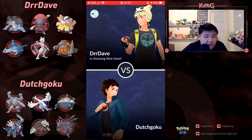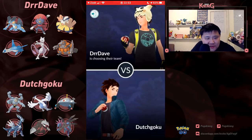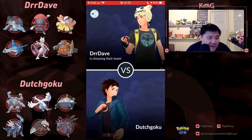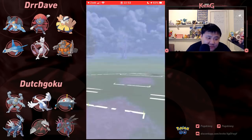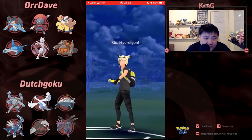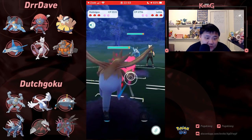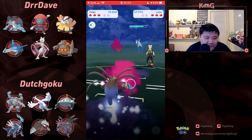Next opponent is going to be Doc/Dr. Dave, using Swampert, Weavile, Hariyama, Latios, Mewtwo, and Rhyperior. Going to go Hydreigon into Latios — a pretty interesting matchup of Dragon Breath users. Going to switch out into Dialga, then going into the dedicated Dialga counter of Hariyama.